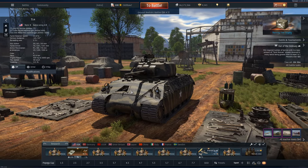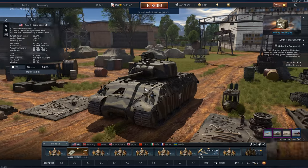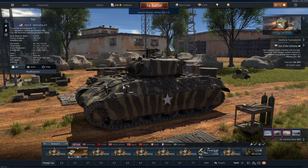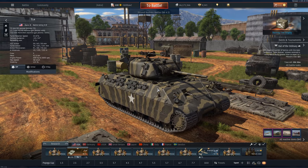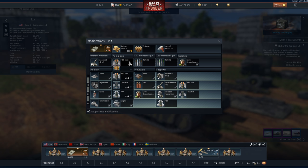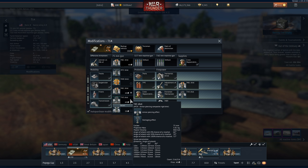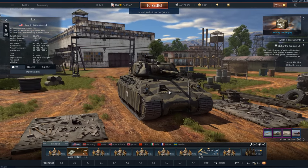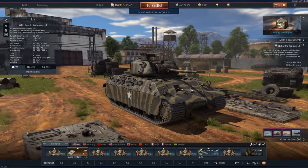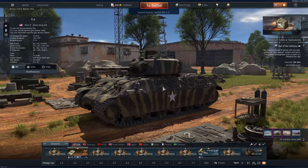Moving on to the armament — this thing has the M3 75mm that most tanks in the American tech tree have at this battle rating and just below. This is a very mediocre cannon for the battle rating we'll be playing at, especially if we get uptiered to 5.3. My recommendation is take out mostly M61 shot, but make sure you've got some APCR as well. Sometimes you'll come up against Tigers and you can go through their front armor if they're not angled. We still have our stabilizer, which is now effective up to 24km/h, and a 5.3 second reload. This thing can brawl really, really well.